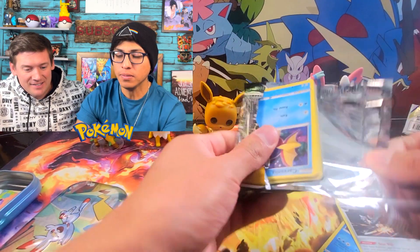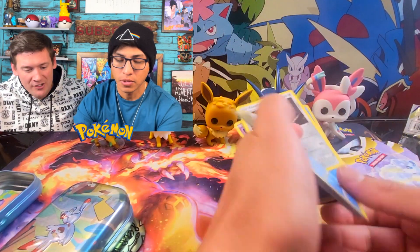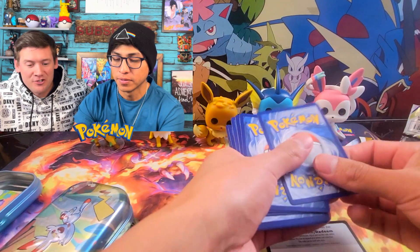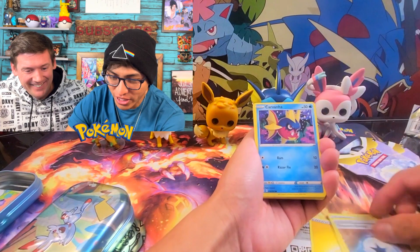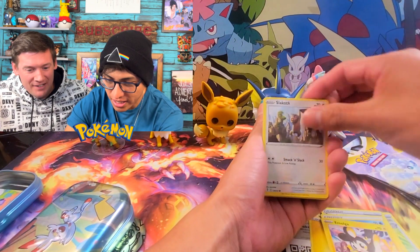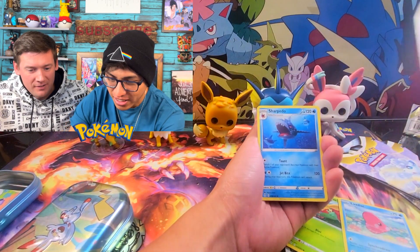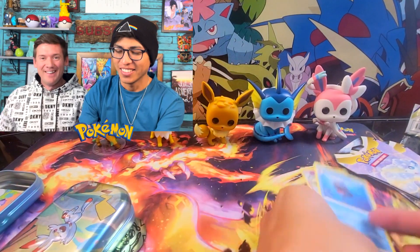Evolving Skies! God, I love Evolving Skies. We gotta get a booster box of that — they're going well over $200 right now. That's very expensive. Maybe I'll get one for Christmas. Let's go — Carvanha, Mawile, Slakoth, Gossifleur, Ludicolo, Suicune, Sharpedo. Diego, all duds. Diego got an extra pack and it wasn't a dud — alright, hopefully I can get something in my two tins.